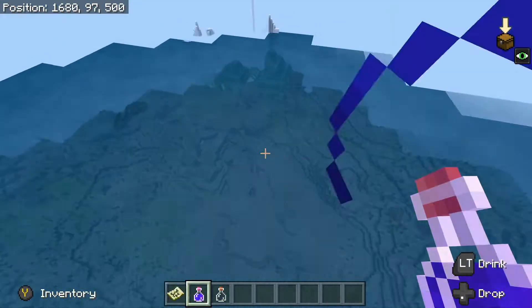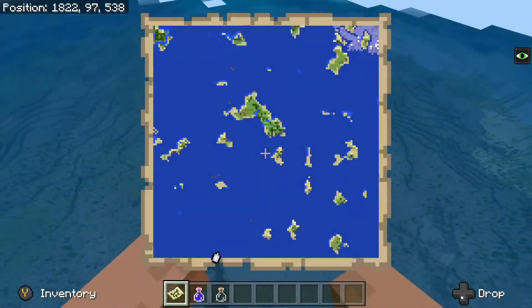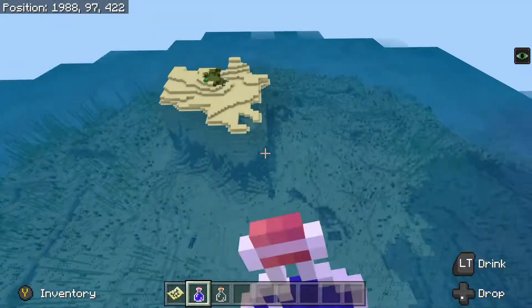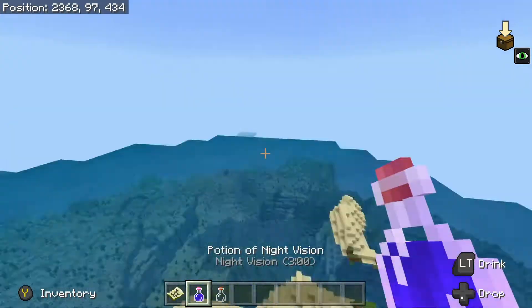There's tons of ocean monuments. I do include coordinates for a total of five of them in and around Spawn. You'll also find coordinates for the Stronghold, Nether Fortress, and two End Cities and two End Ships right next to each other.